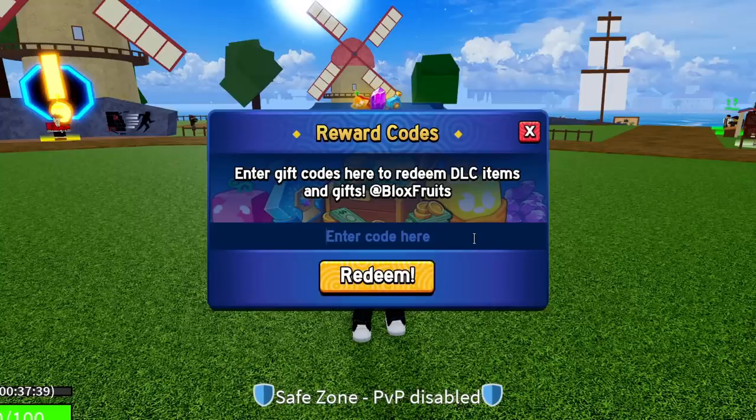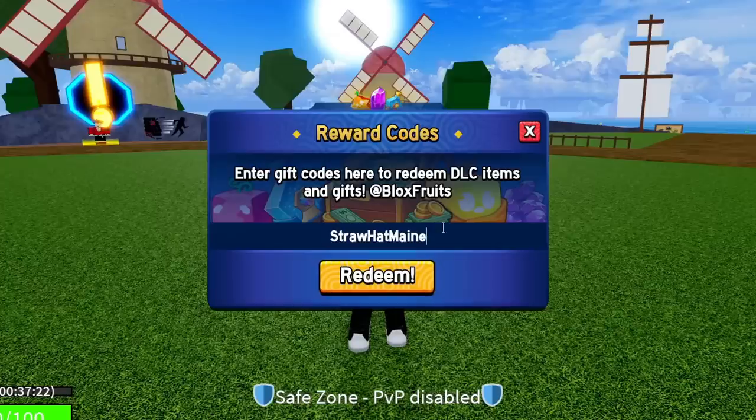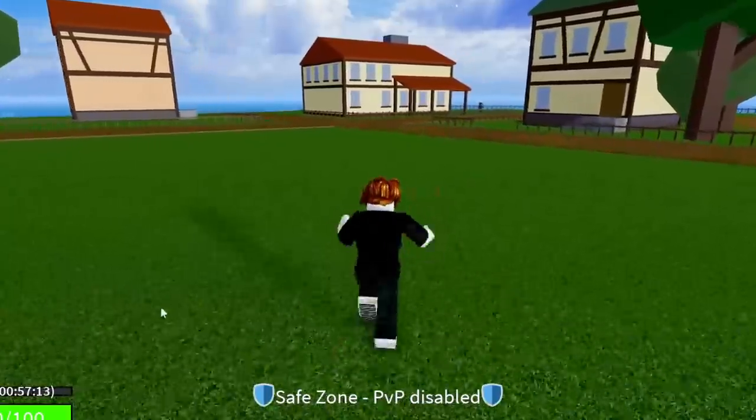The next code is STRAWHATMAIN — S-T-R-A-W-H-A-T-M-A-I-N. If you haven't redeemed this one yet go ahead. That code will give you 20 minutes of double XP.